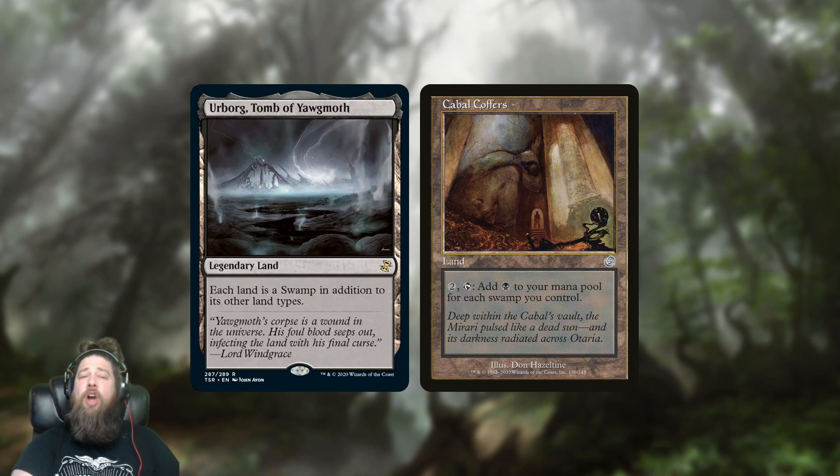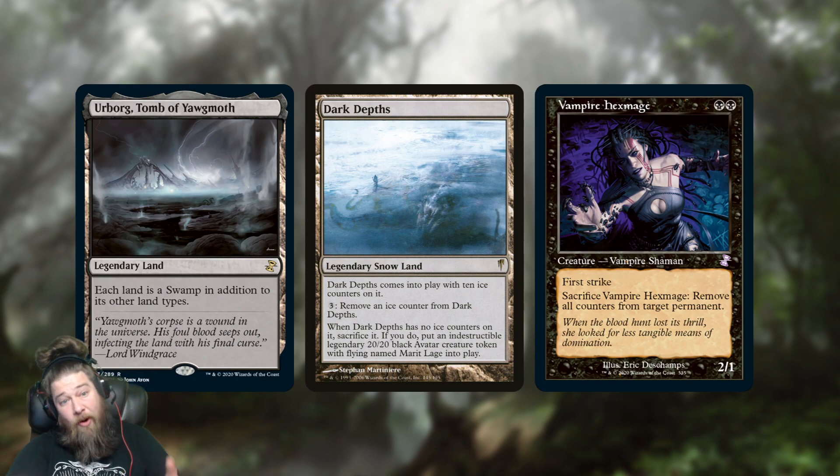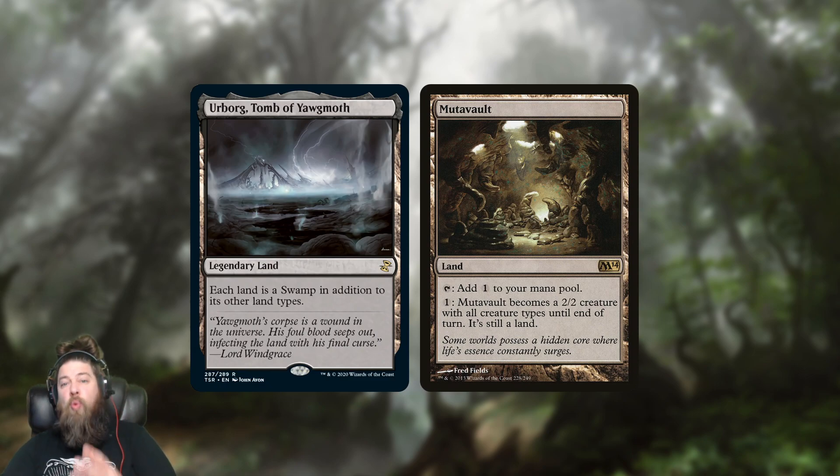That's the main home for Urborg in Commander. In older formats like Legacy, it shows up in Dark Depths combo — you play Dark Depths on turn 1, turn 2 Urborg, now your Dark Depths is a swamp, you've got 2 mana, Vampire Hex Mage with an old border to remove the counters and make a 20/20. It also shows up in Mutavault-style decks across formats — Modern and Pioneer decks playing Mutavault use Urborg as a low-opportunity-cost way to make Mutavaults tap for black mana, reducing the risk of drawing all colorless lands and not casting your spells.